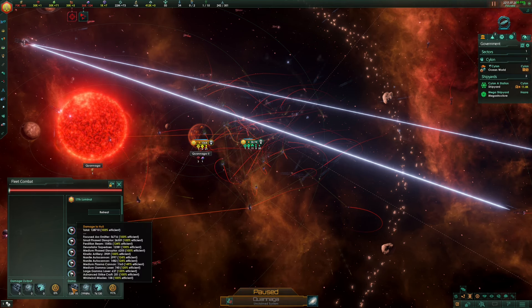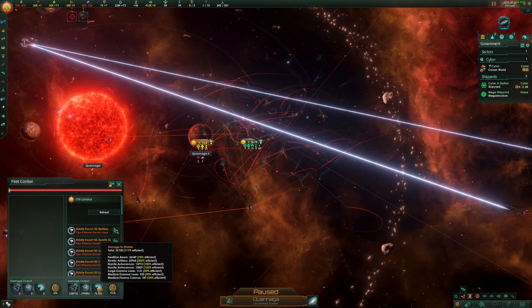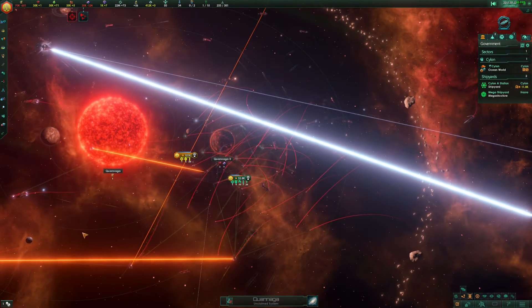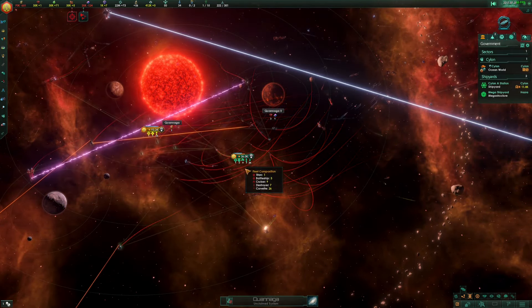The focused arc emitters are right up there, then the small phase disruptors — pair addition beam, devastated torpedoes — and the pair addition beam is really doing a lot of damage, along with attack artillery and shields. The two titans are doing a lot of damage. There's a little spike damage, so it looks like our balance fleet might be losing this one.